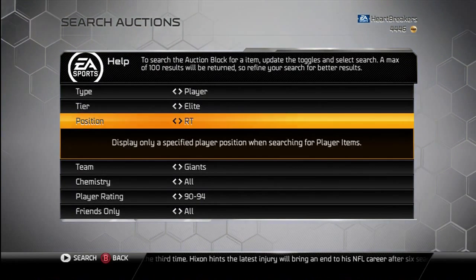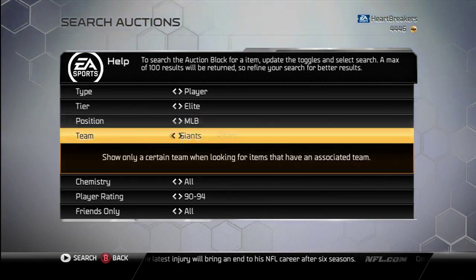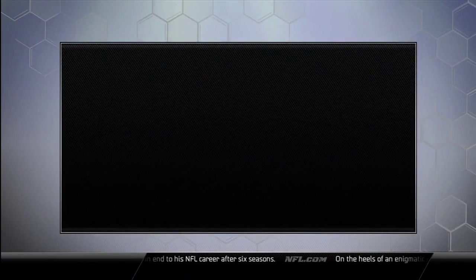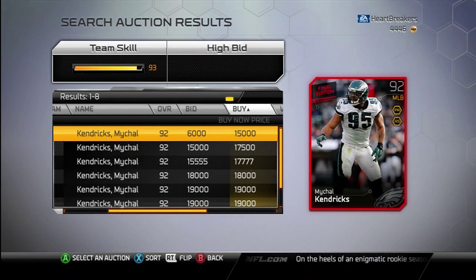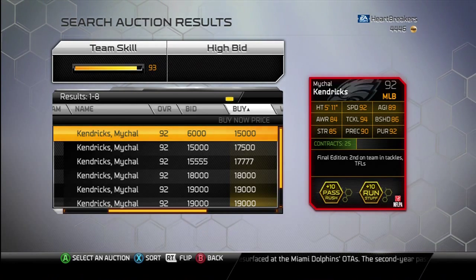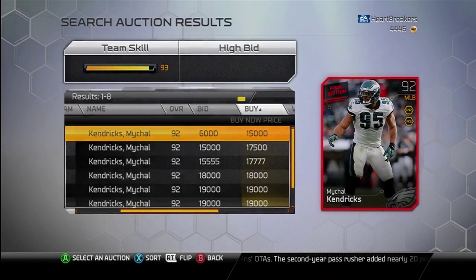Next we have Michael Kendricks, middle linebacker for the Eagles. He is a 92 overall, and he is 15K — with a 6K bid on this one. He gives plus 10 to pass rush and run stuff chemistries. Some of his standout stats are 94 tackle, 92 speed, and 92 pursuit. Not a bad card at all.